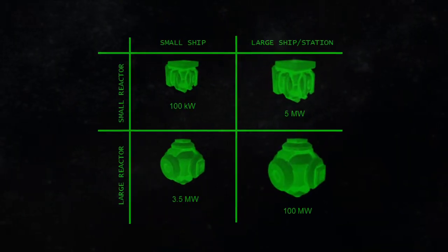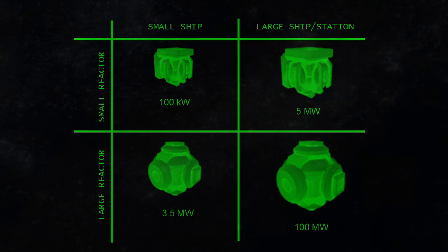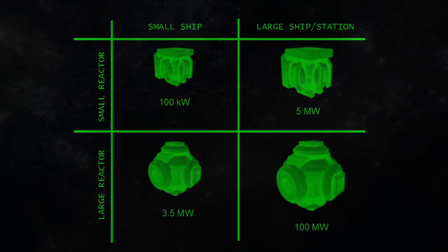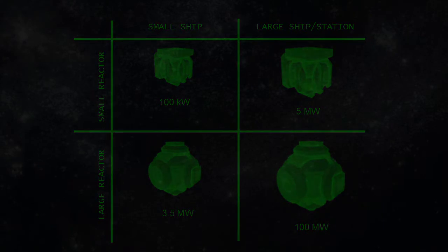Let's start with reactors, as they're probably the simplest power supply. There are four reactors in Space Engineers: a large reactor and a small reactor each for large ships and small ships. From a power perspective, the only difference between these reactors is the maximum amount of power they can supply. The small small ship reactor supplies up to 100 kilowatts, and the large small ship reactor supplies 3.5 megawatts. The small and large large ship reactors supply 5 megawatts and 100 megawatts, respectively.